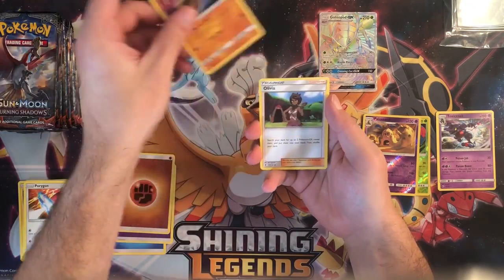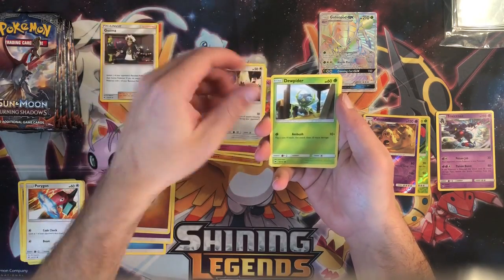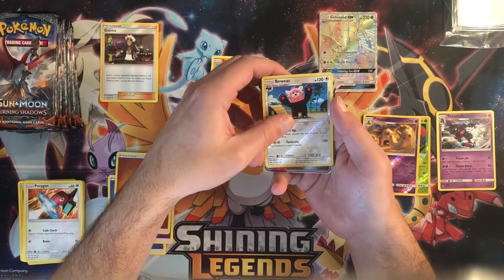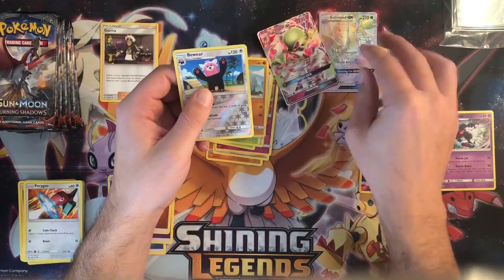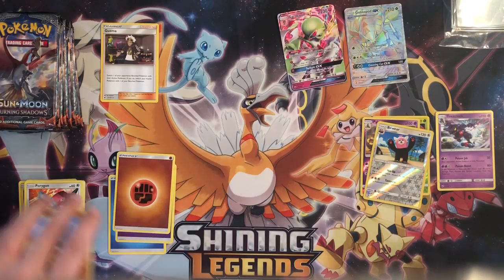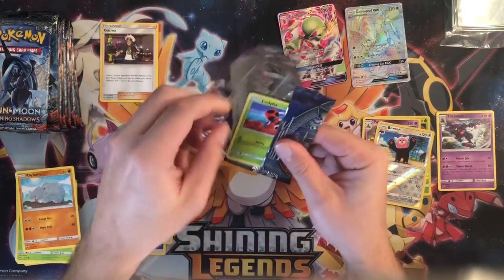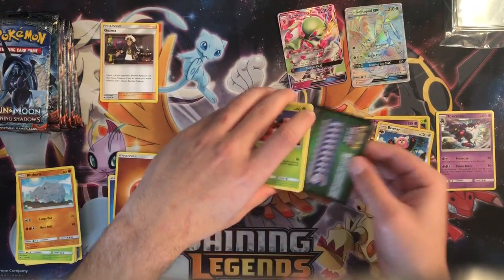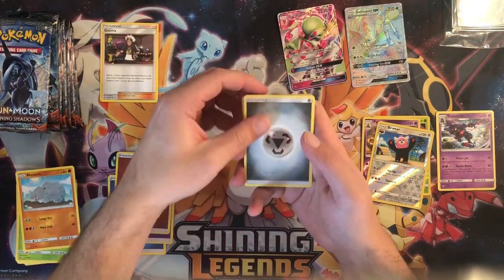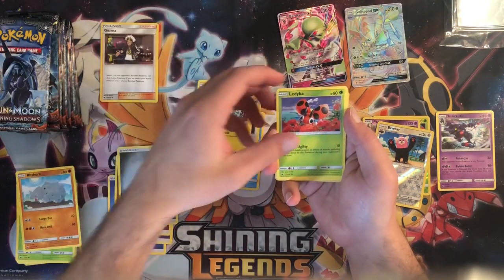Fighting energy, fighting energy, Lunatone, Olivia, Comfey, Pikachu, Noibat, Dewpider, Tangela, Rhyhorn, Bewear, and we have a Gardevoir GX — that's a really good GX to pull, one of the better ones to have, very playable card. Makes my second one that I actually have.